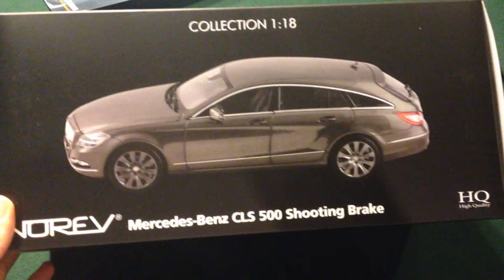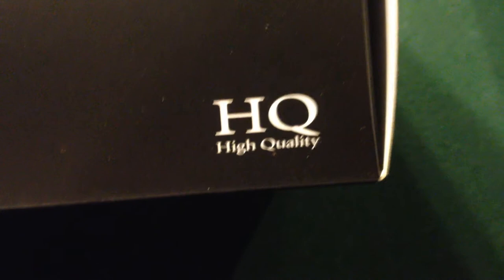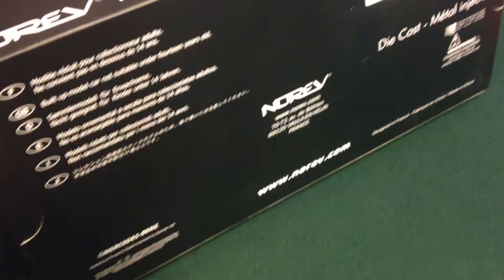On the front, it just shows a picture of it and who it's by, and then it says that it's a high-quality model. On this side, it just says Norev. On the back, it just has the model all closed up. On the top, it shows everything opening up — you can do the trunk, all four doors open up, which is really cool. And on the bottom, it shows every little thing in multiple languages about the car and the company that made it.